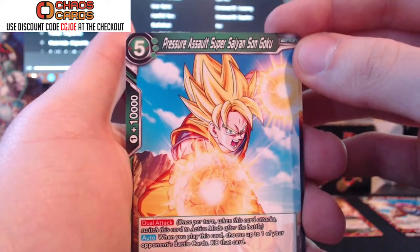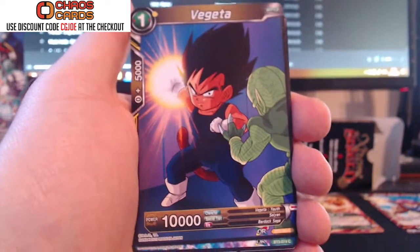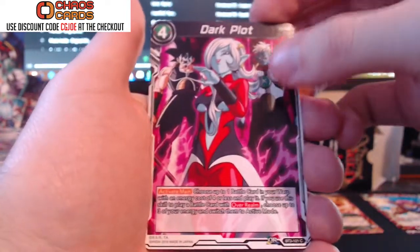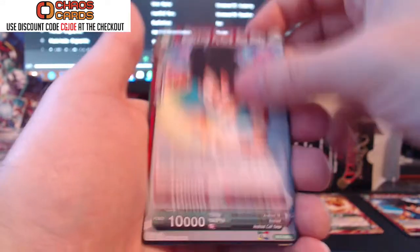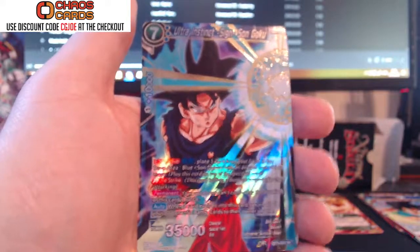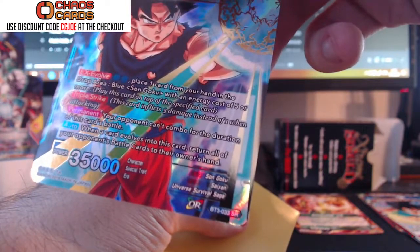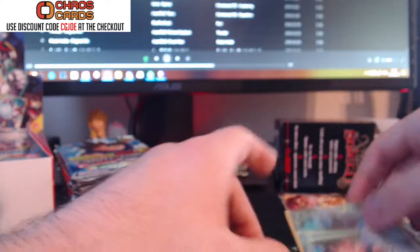From pack one we've got Pressure Assault Super Saiyan Goku, Vegeta as a kid, Dark Plot which goes in a black deck, Night-sized Warrior Goku, Resurrection Babidi, Times Judgment which is a good card. And I just pulled myself another one — I've got one of these already but this is such a good card, I'm probably going to add it to my blue deck. That is a really, really good start. That's a super rare — number 33 BT3. You can search on eBay for how much that goes for.